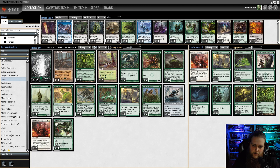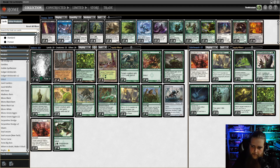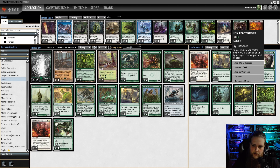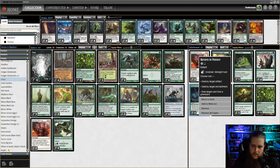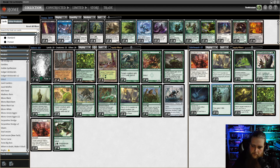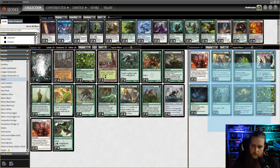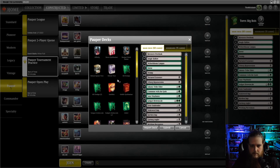Sideboard-wise, we have more protection with 2 extra copies of Apostle's Blessing and 2 extra copies of Snakeskin Veil. A copy of Spider Umbra to help with Reach — it's also a Totem Armor. 2 Epic Confrontations, because Infect deals damage in negative 1, negative 1 counters — target creature gets plus 1, plus 2 and fights a creature you don't control, potentially killing it and pumping ours. 3 Return to Natures for artifacts or enchantments, 3 Weather the Storms for Burn, a Pulse of Murasa for Burn and heavy removal decks, and an extra Khalni Garden for Edict matchups. That is our Infect deck — let's get into a game.